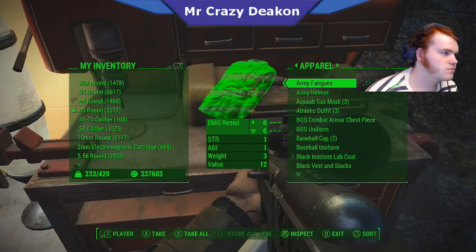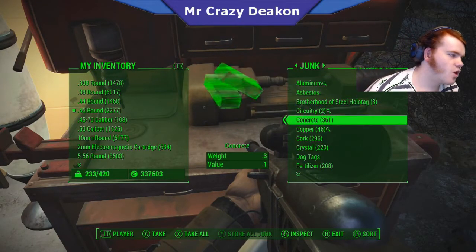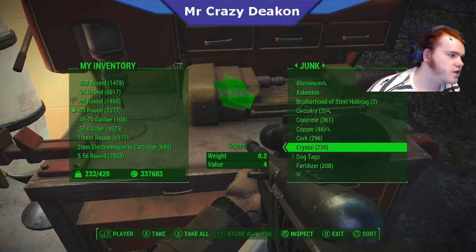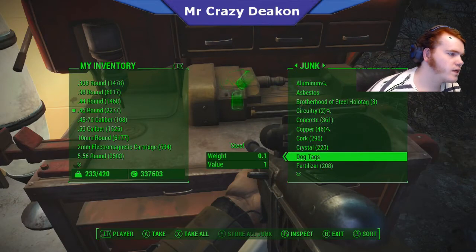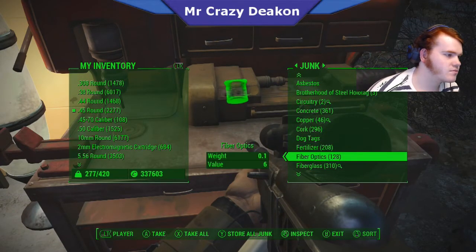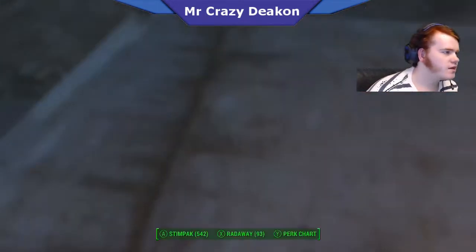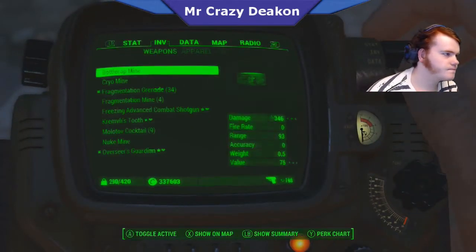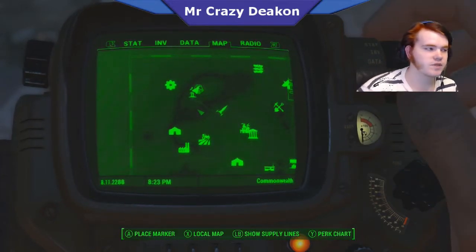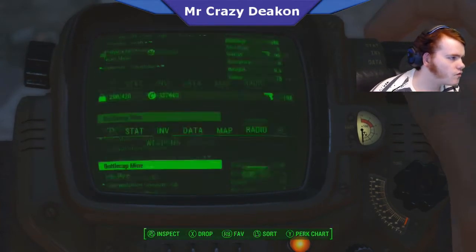Go into your workbench, go to junk, and find something you're low on. I'm low on crystals and fiber optics. Now go into your inventory — it works with any junk, it has to be a raw resource. Go over to junk.